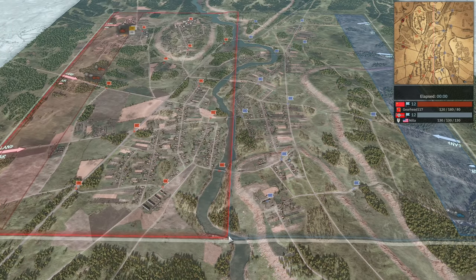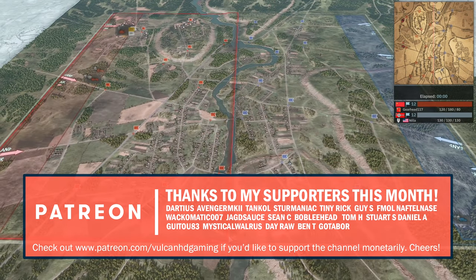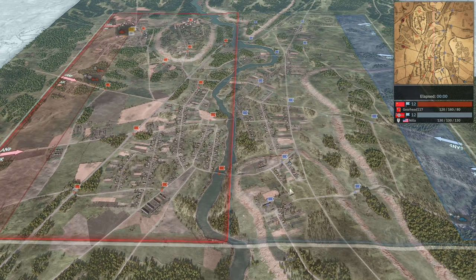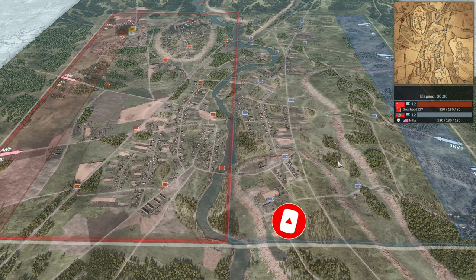Hello guys and welcome to a new Steel Division 2 video by me, Vulcan. Today I have Gearhead vs Nilla in round 2 of the second Steel Division 2 championship. They are playing on Boba. On our left in the red team we have Gearhead on the Soviet side using Grupa Turin with the Maverick deployment type, and on our right in the blue we have Nilla using the 25th Panzergrenadier with the Flatline deployment type.